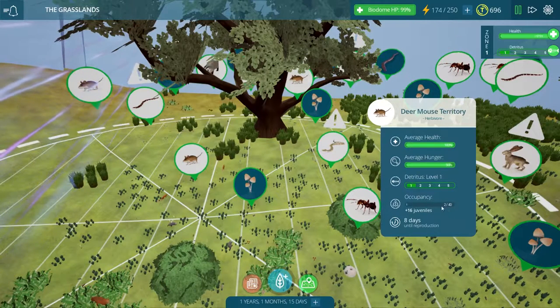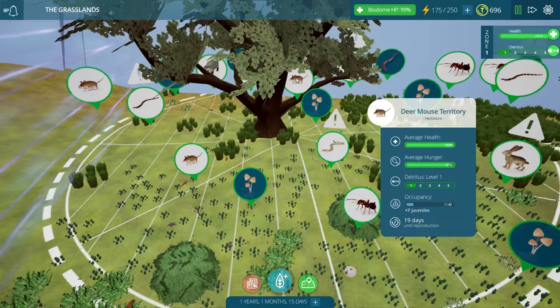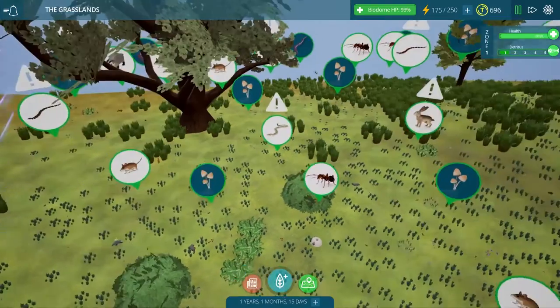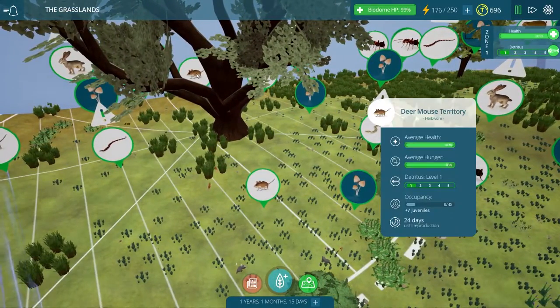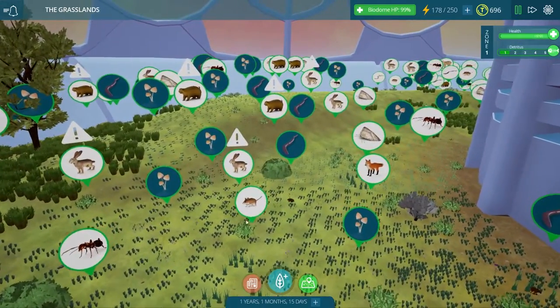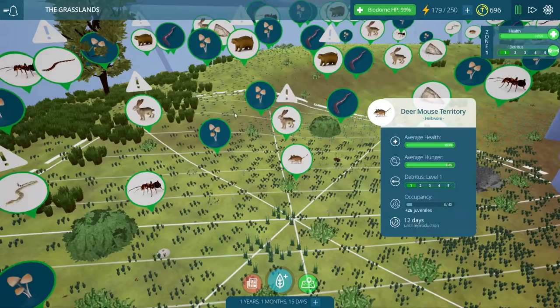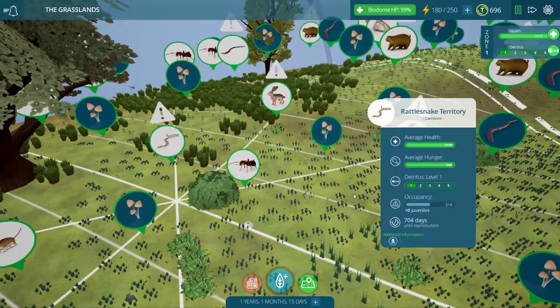It looks like there are only two deer mice here and 16 juveniles — there's four there and seven there. I think we finally have our deer mouse population under control. There's one little guy poking out there, but that's a very manageable population, so I am very glad to see that. I was getting so worried for a while because they were just completely destroying the place, but I'm guessing our snakes really helped keep them in check.